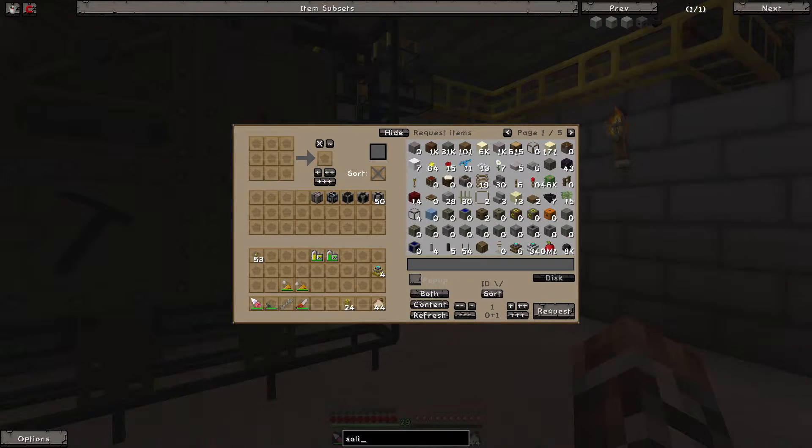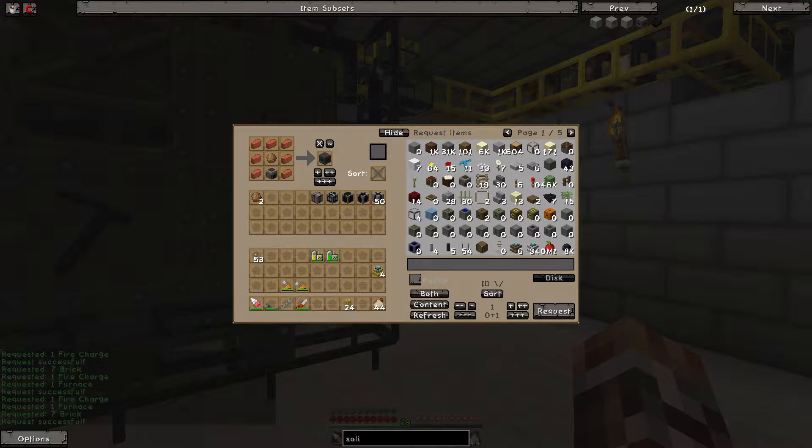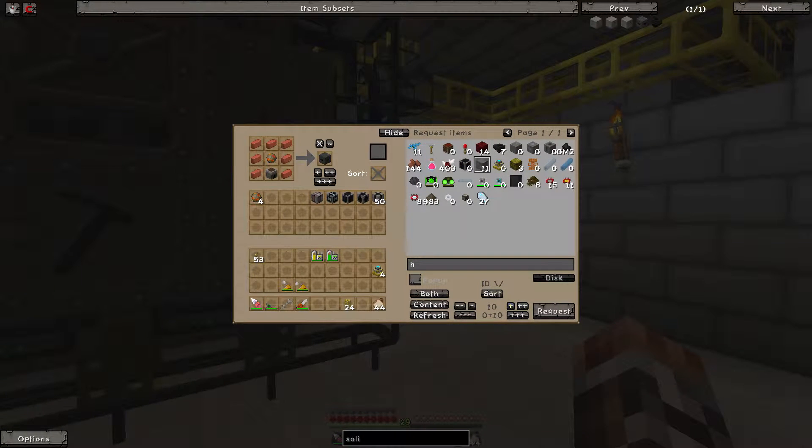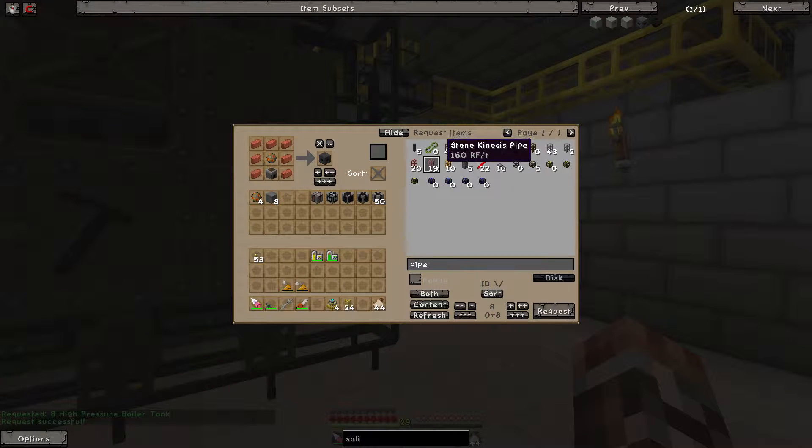I'll get it to build - I'll get the mats for this one: one, two, three, four. And we need some pipes - stone kinesis, we'll take eight of that. And where's the wooden ones - wooden kinesis, we'll take four. I'll take some plugs too. I'm just going to wait for the bricks to be made for that one.